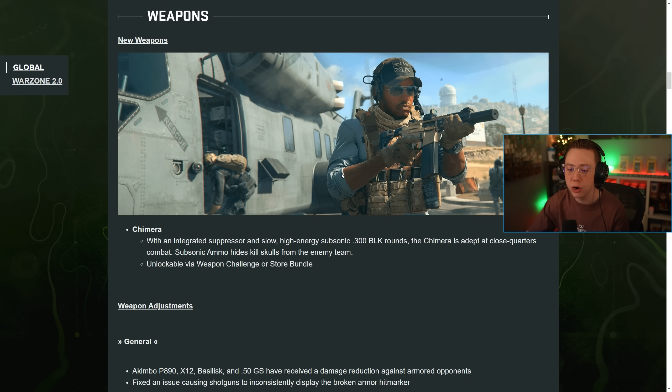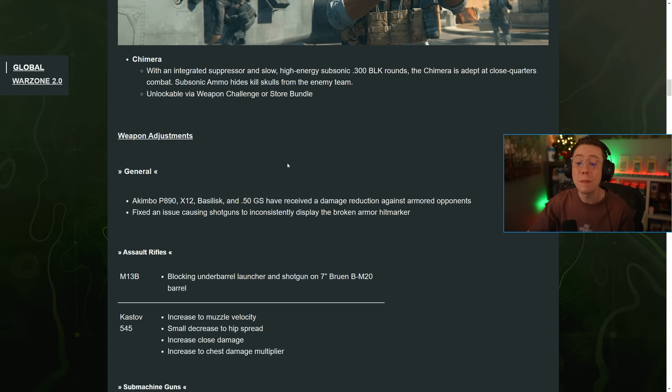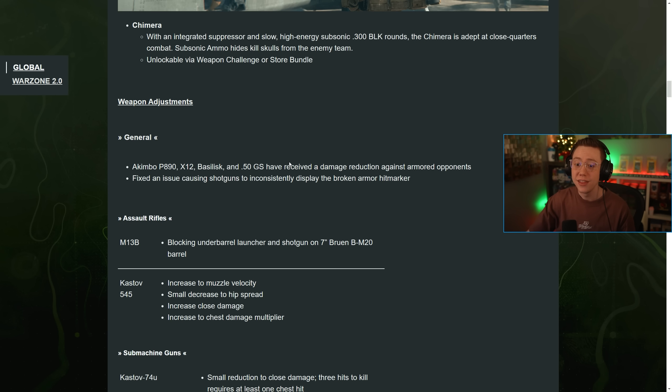For weapons, we obviously have the brand new Chimera rifle, though they still haven't given us the information on the weapon challenge. For weapon tuning adjustments, the akimbo P890, X12, Basilisk, and .50 GS have received a damage reduction against armored opponents. There's also a fix for shotguns inconsistently displaying the broken hit marker. Basically, akimbo pistols outside of the X13 all got a significant nerf — that should be pretty good for Warzone, especially with the akimbo P890s which were very strong.